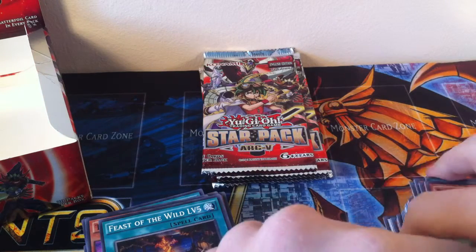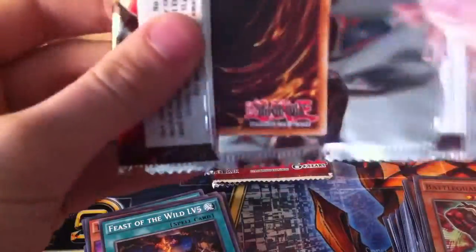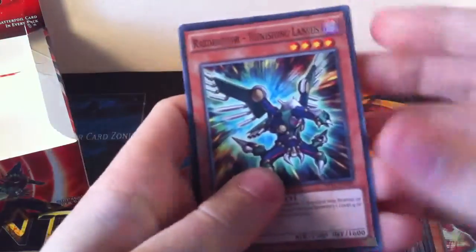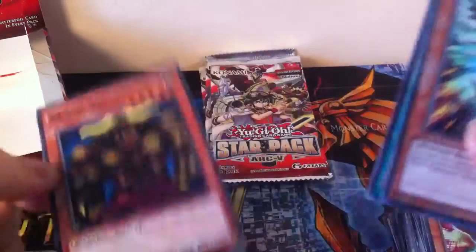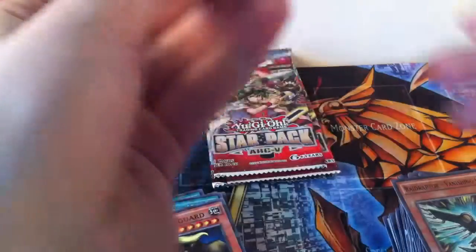I'm not sure if there are other levels of Feast of the Wild — I've only ever seen Level 5. There might be others, I don't know. Vanishing Lanius, Feast of the Wild Level 5, and Swamp Battle Guard — one of the Level 5s that can be used with that card. Which is pretty helpful, pretty cool.